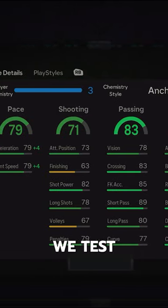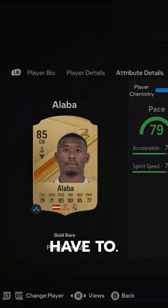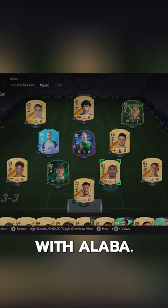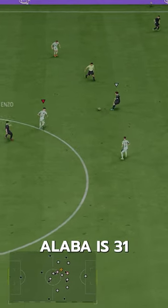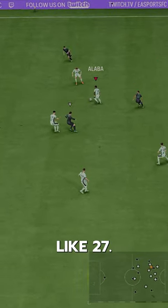Welcome to Baller or Bust, where we test FIFA cards so you don't have to. Today we've got this squad with Alaba — we packed him, but you can get him on the market for 40,000 coins. I can't believe Alaba is 31 years old; I thought this man was only like 27.